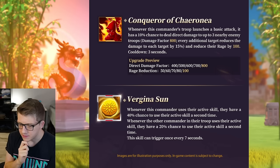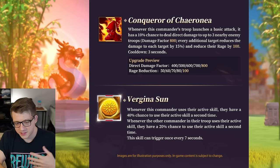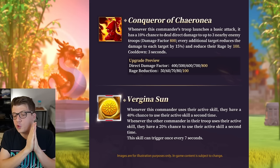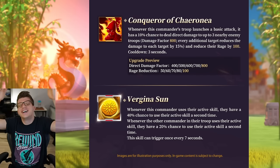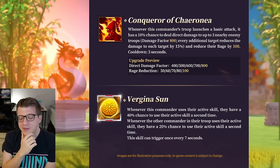The expertise says: whenever this commander uses their active skill, they have a 40% chance to use their active skill a second time. And whenever the other commander in their troop uses their active skill, they have a 20% chance to use their active skill a second time. This is a super interesting mechanic.